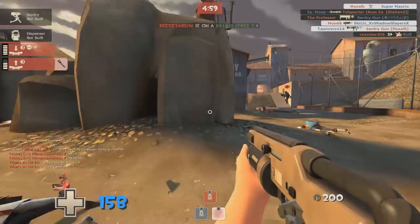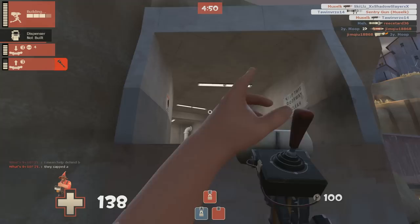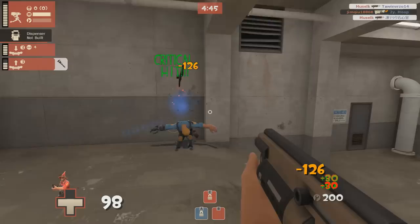And even if you are a class that's able to deal with a mini sentry, the amount of health this thing has is absolutely insane. With 100 HP, even if you're a Soldier or a Demoman, from medium range it's still going to take you two rockets or two grenades or a whole bunch of ammo from any other class to actually take this thing down.